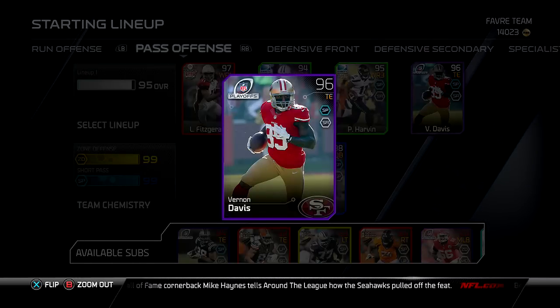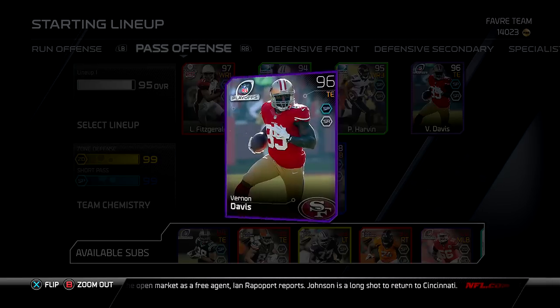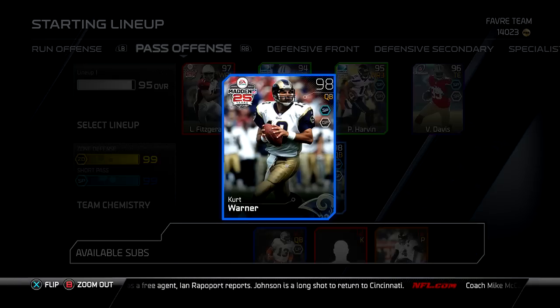Going into Vernon Davis, 96 overall playoff card — probably one of the top five tight ends in the game easily. What I look for in my tight end, a lot of people don't realize this, is run block strength, which is an 82. That's pretty good. I think the only other tight ends with a better run block strength are maybe Shannon Sharp and definitely Robert Gronkowski's playoff card.